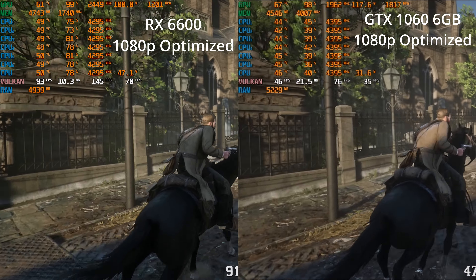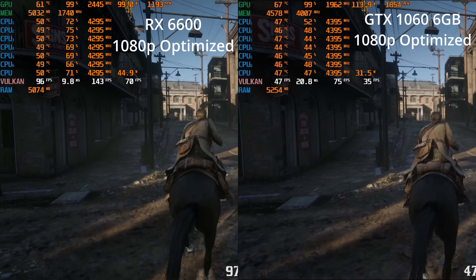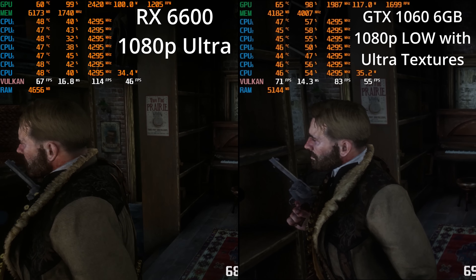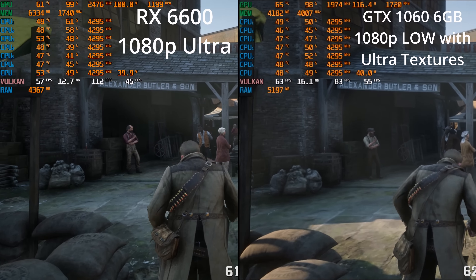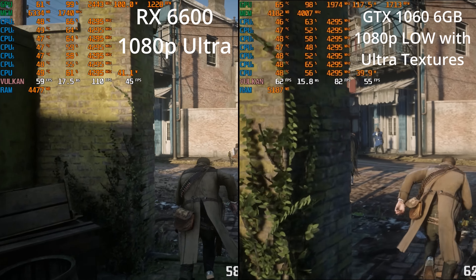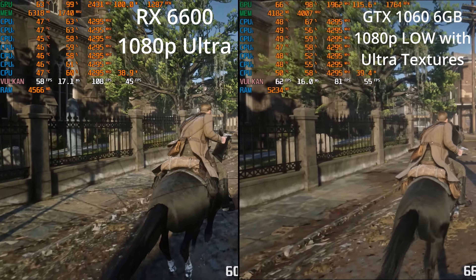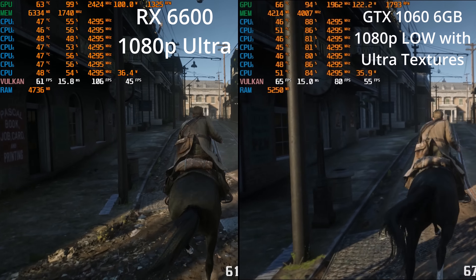60 frames per second is really what most people are looking for these days, although I get it if you're on a tight budget and GPUs cost what they do right now. So can we get a 60 fps experience here? This was the recommended GPU, Rockstar. Well, if we go down to low settings and leave the textures maxed out to still make up for what we can, we actually do reach a pretty much 60 frames per second experience. But remember, we were able to get basically the same performance at a much higher setting on the RX 6600.